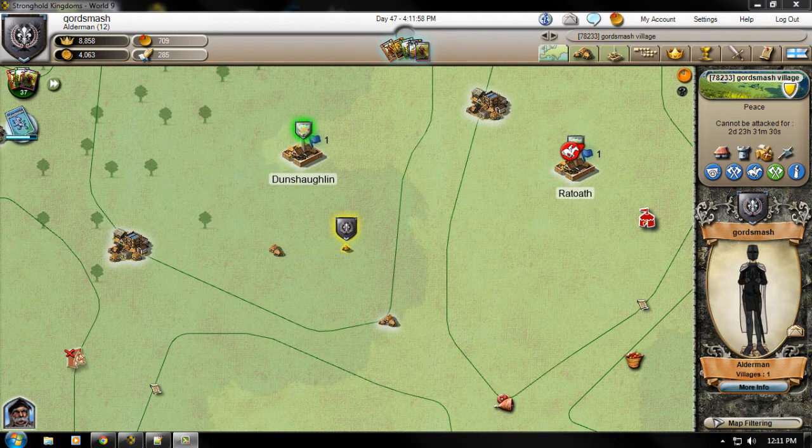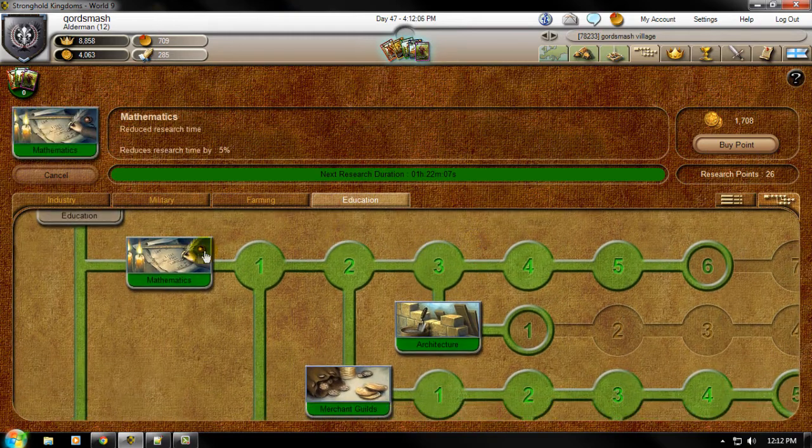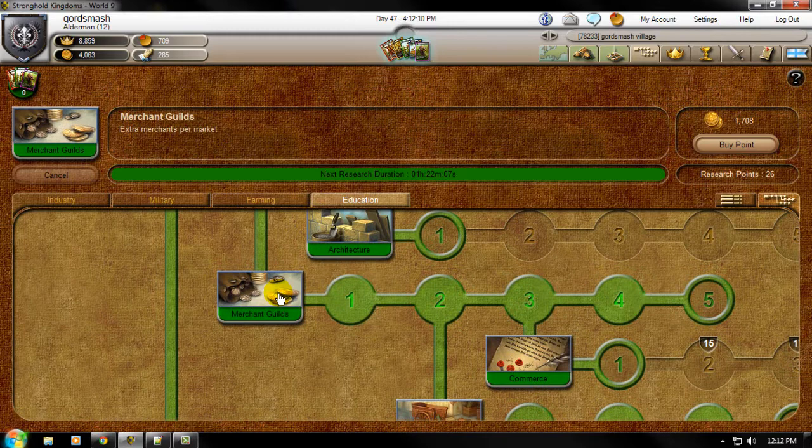Let me go ahead and show you what researches you need to begin trading. Click on Research, and it's under the Education tab. The first thing you have to research is Mathematics twice, and then that'll allow you to get to the Merchants Guild. I forget which rank you have to be, but it's not very high to get the research for the Merchants Guild.